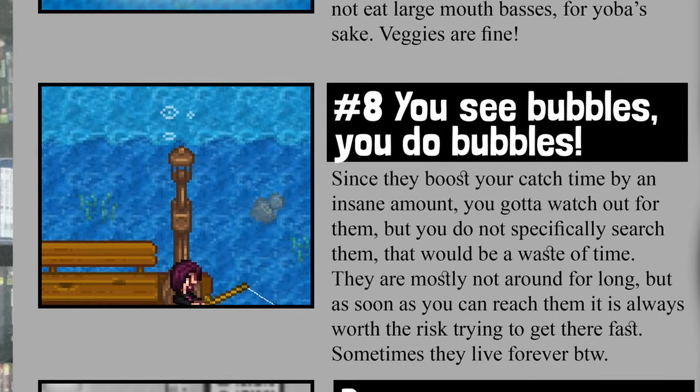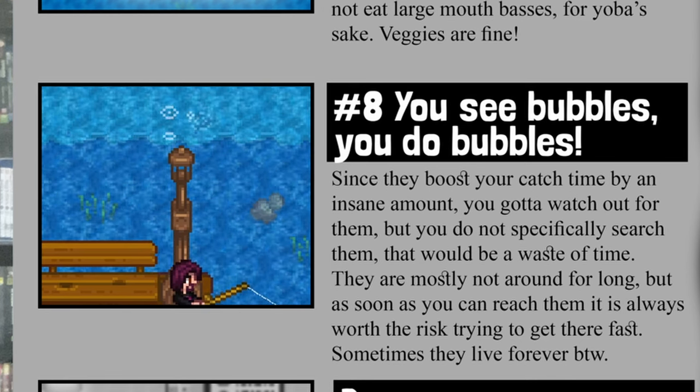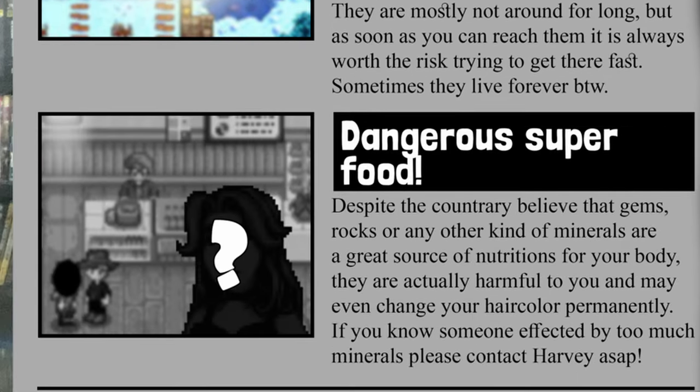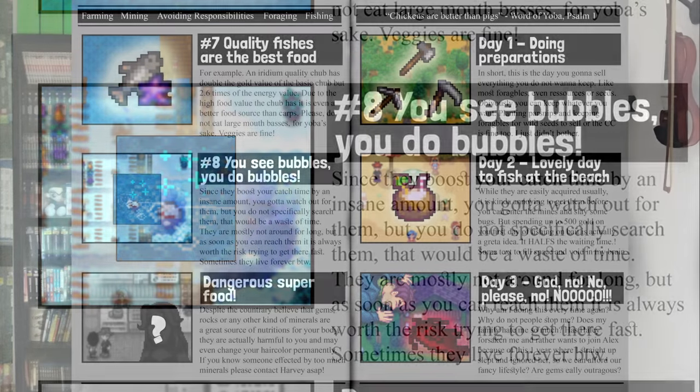Rule number eight: if you see bubbles close enough, abuse them as hard as you can early on, because they will drastically reduce your waiting time, essentially quadrupling your fish caught. You could further abuse this with a super early training rod, since it ensures easier perfect catches for fast experience. Why this matters will be explained now.